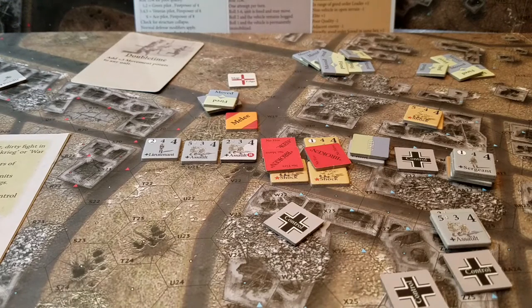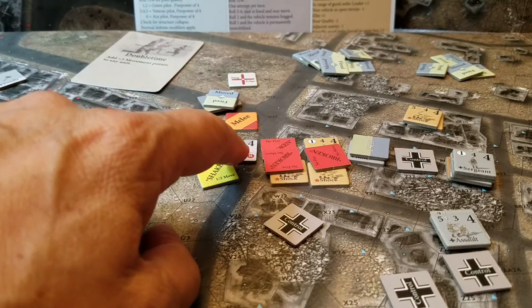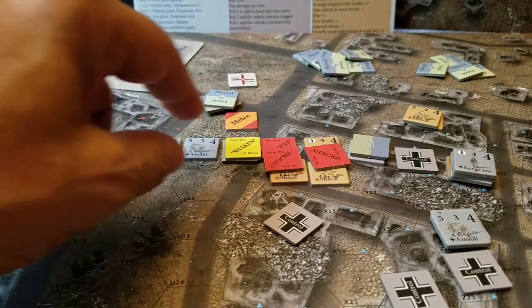They roll a 6 on the plus 1 column — that's a suppression check. So these guys are all going to shake. Rolling for the shakes: these guys pass, but these guys fail rolling a 4 — you need 7 or better, so they're shaken.